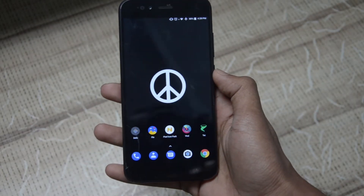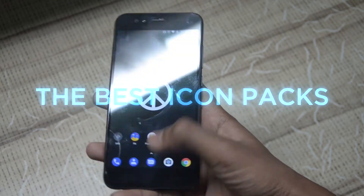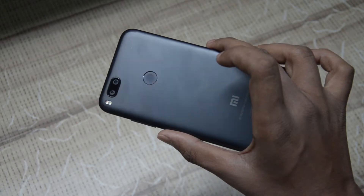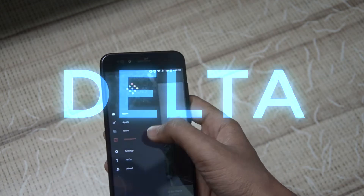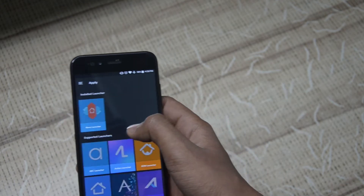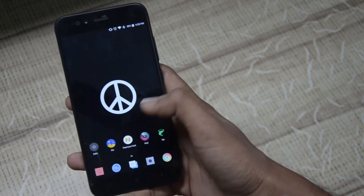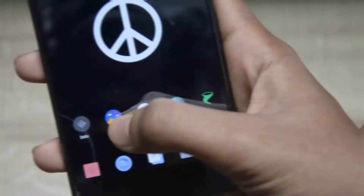Hey guys, this is Subroto, and in this video — as many of you have requested — I'm making a video on icon packs, so let's get started. I have the Mi A1 with me. The first icon pack is Delta, so let's apply this and see how it turns out. I have the Nova Launcher installed, which is the best launcher in my opinion.